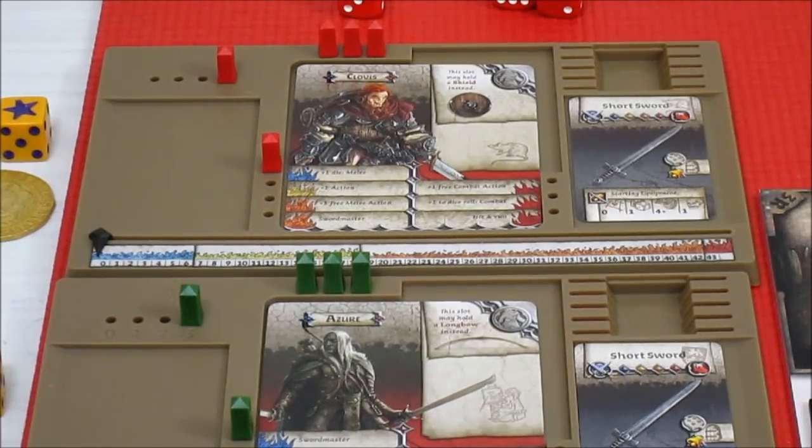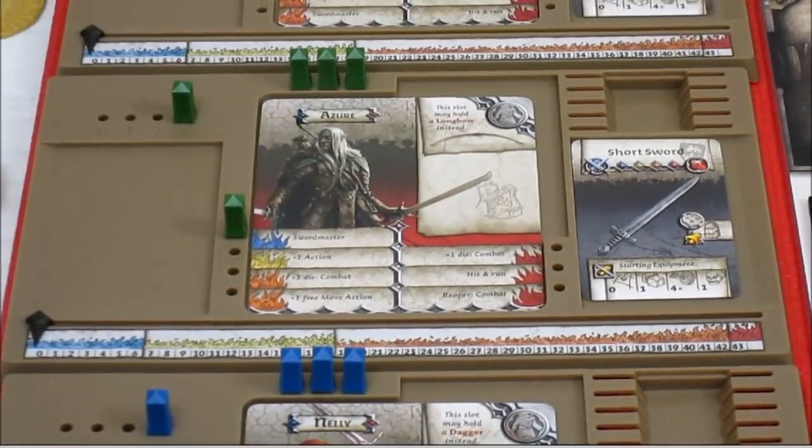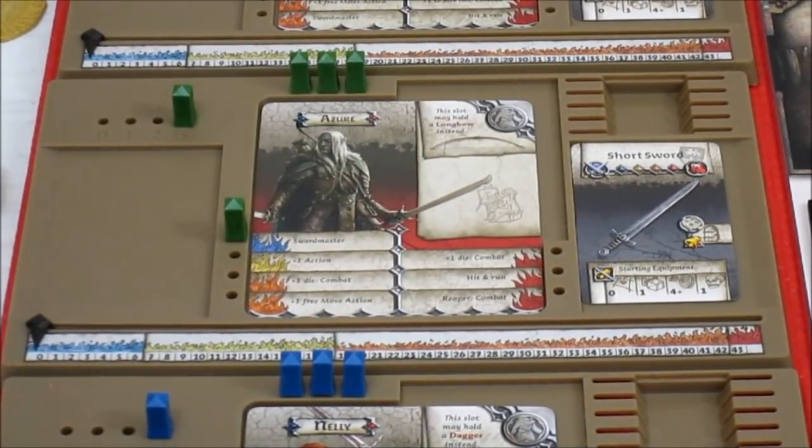Up next, Azure, our new guest player for this playthrough. Azure also starts with a short sword — rolling one die, hitting four plus doing one damage. His starting ability is Sword Master, which means any melee weapon is considered dual wielding. And he can put a longbow in his armor slot, which is pretty cool. That's Azure — he kind of looks like Drizzt from the D&D series.